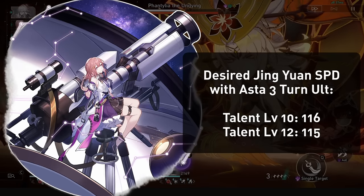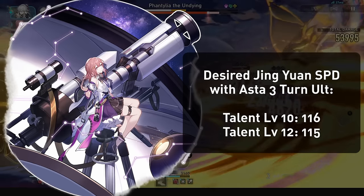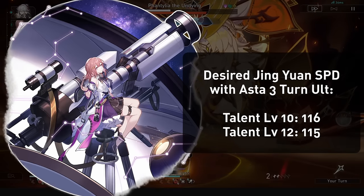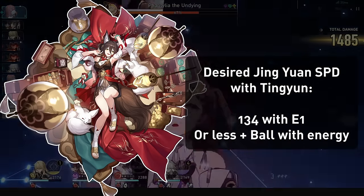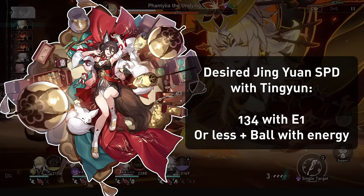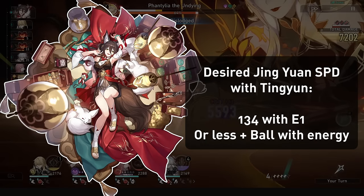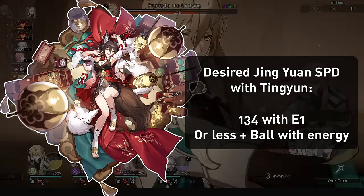If Asta is on your team and ults every 3 turns, Jingyuan only needs 116 speed, and 115 if you have E5 or higher Asta. With Jingyuan E1 you'll want 134 speed on him, but since she gives him energy, he can use his ultimate more frequently, getting better Lightning Lord stacks without needing to take turns twice. Instead you'll go for an ult after Lightning Lord goes.